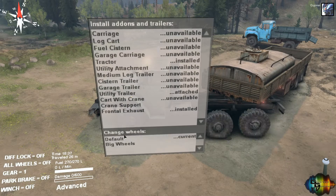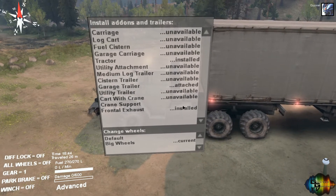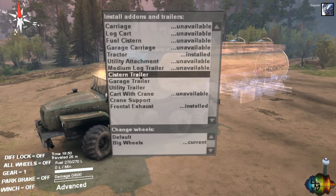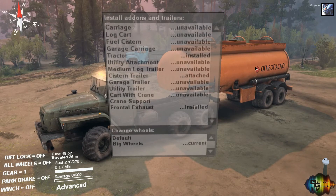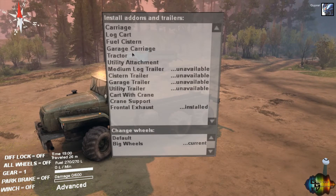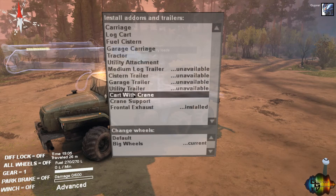They've still got big wheels on at the minute on default, which are these little thin things. With the tractor on, we can have a garage trailer which is basically your normal lorry, or you can have a system trailer which is for fuel - because you've got to refuel these trucks as you use so much fuel all the time, but on casual mode it doesn't use as much. You can also have a small system on there or a carriage for smaller logs.